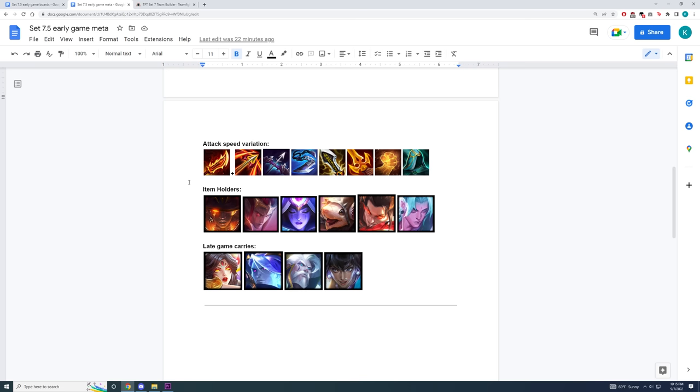The next type of board revolves around Guinsu's — this is what is going to be called the attack speed tree. You're going to be playing around an early game carry that uses Guinsu's really well, and then building your board around that unit. In late game, you could transfer over those items onto one of these carries.